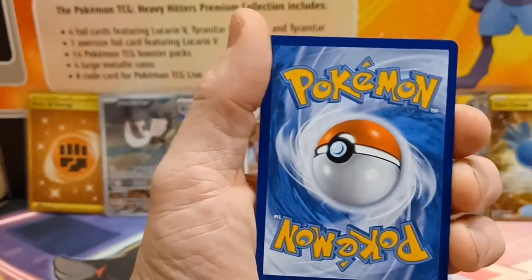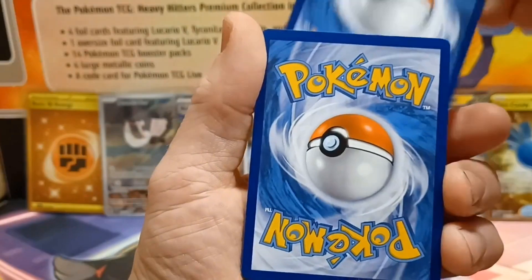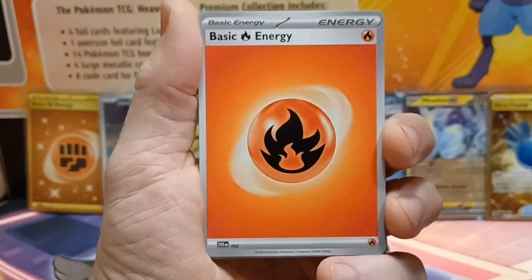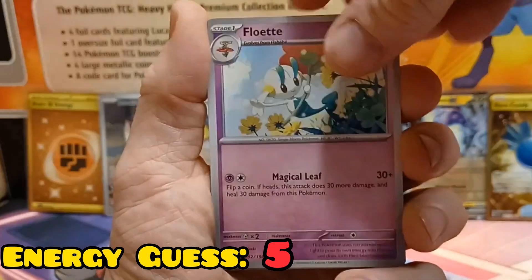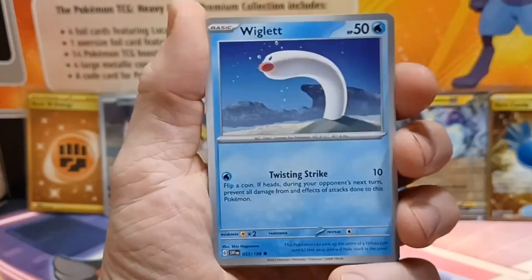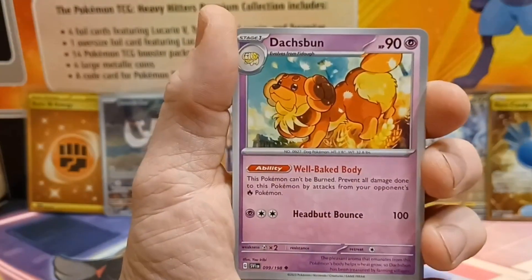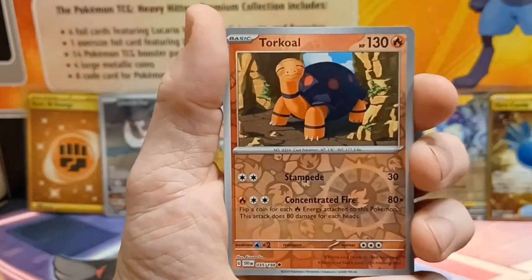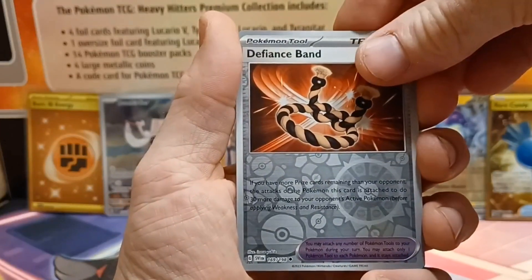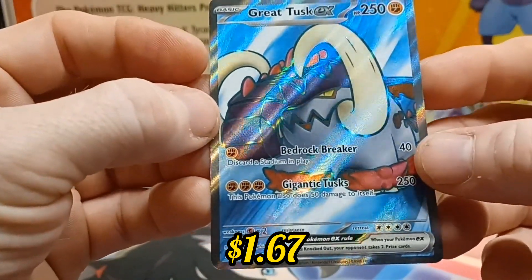Go ahead and like and subscribe and congratulate me — let's celebrate pulling all four promos on video! Fire energy, multiplying. We've got Floette, Palafin, Smoliv, Wiglett, Muk, Vivillon, Dachsbun, reverse Torkoal, reverse Defiance Band — and we're not done yet! We've got the Full Art Great Tusk EX — another new card I don't have!